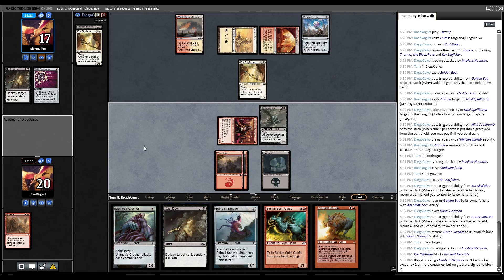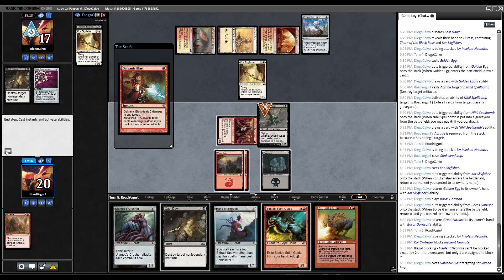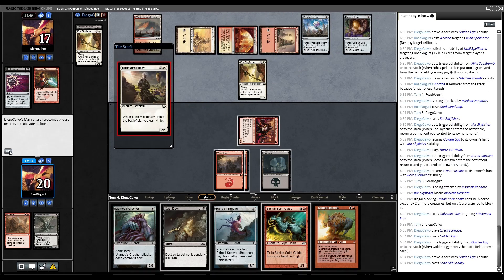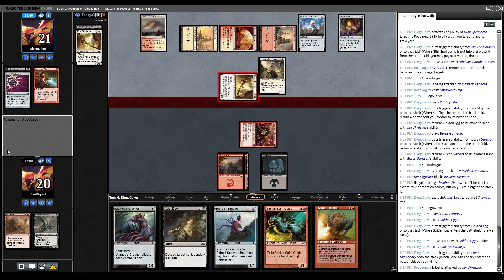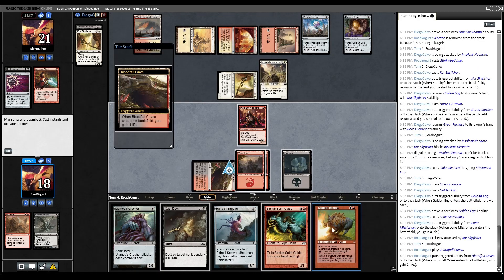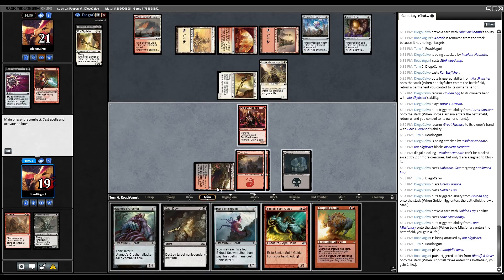Opponent casts Galvanic Blast on the Imp — yeah, that happens, great for us actually. Golden Egg. Then Lone Missionary and their planes gain four life, planes attack for two, we'll take it — no flying right now. We can't dredge, so we need to draw an Exhume or something similar. We draw Bloodfell Caves — not exactly what we were looking for. We're just too far behind now.